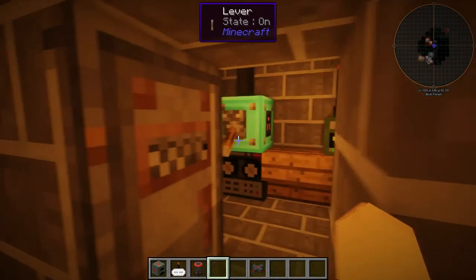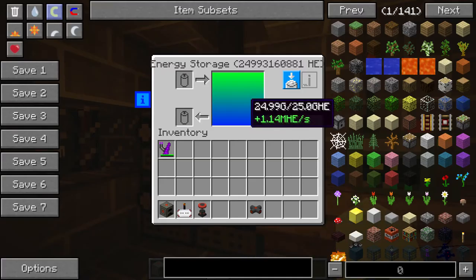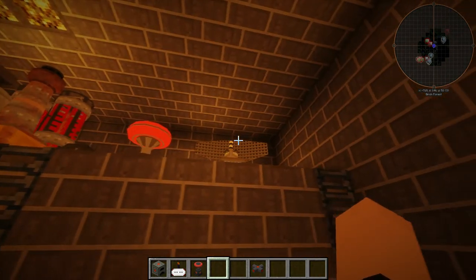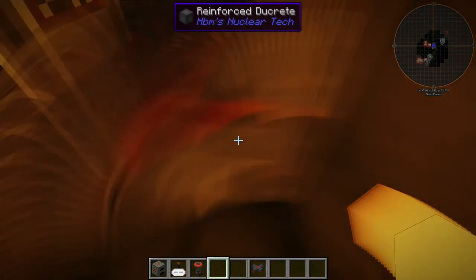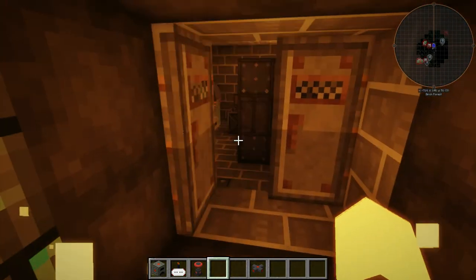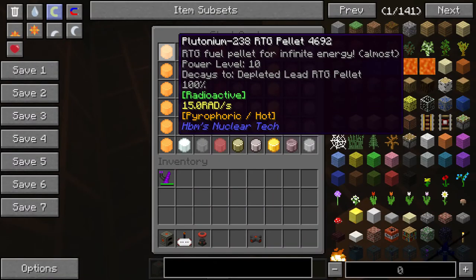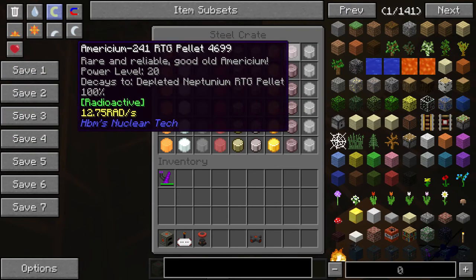That's our energy — we'll turn that off now, and it will start filling up again from our energy production room. It's a pretty nice base so far. We're going to open this up over here — we have our decontamination room again, because you don't want to be spreading anything from this room into the next. Over here we have our RTG pellets.